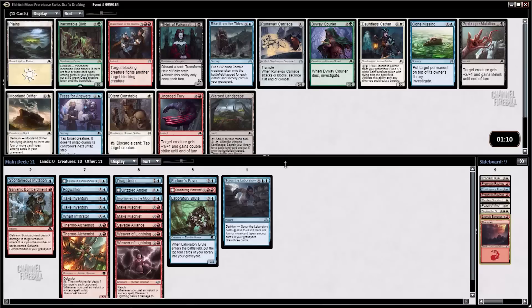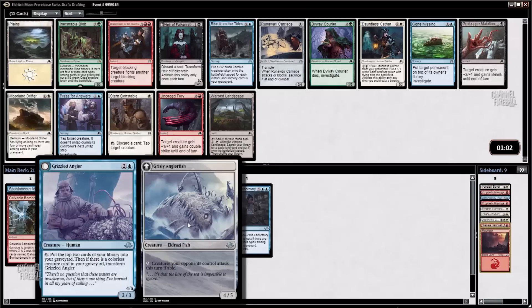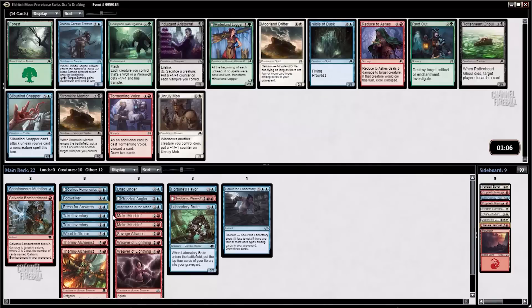We got a Rise from the Tides. We could just do that — I've got a Laboratory Brute and a Grizzled Angler to put cards in our graveyard as well as just casting spells. That might actually be our win condition. Dissension in the Ranks I'm not a big fan of. Gone Missing is mediocre. Uncaged Fury can be good in a deck like this but we didn't really get the pieces. Press for Answers goes great in the deck. I do think Rise from the Tides has a good chance to come back. Press for Answers is a little bit better, so I'm going to take it.